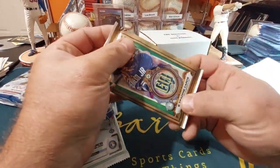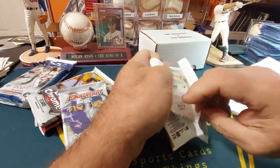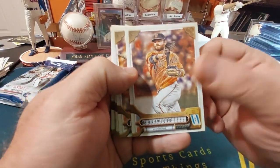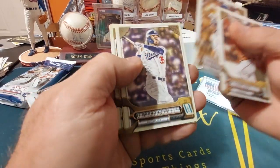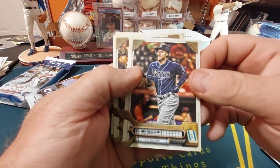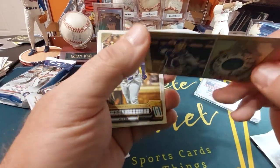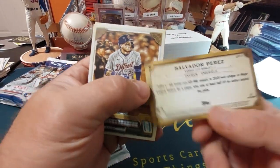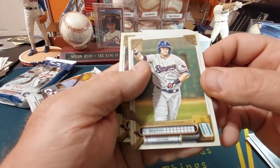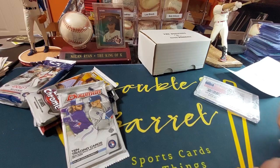We'll start with my least favorite — Gypsy Queen. Crawford, Saeger, Bellinger, Meadows, and Perez with the Royals — the Royals catcher, something a little neat here, haven't seen one of these before. Buzzer, Huff, and Pam. Nothing too good came out of that.